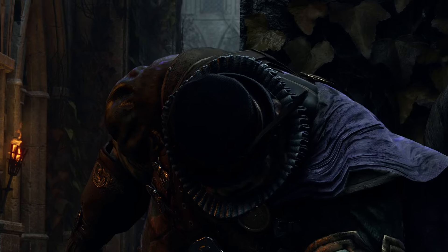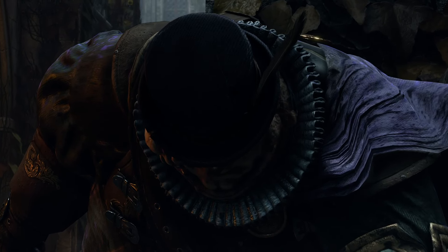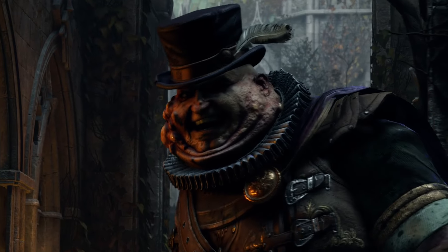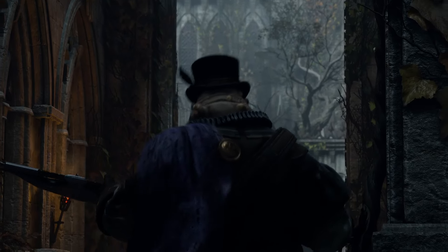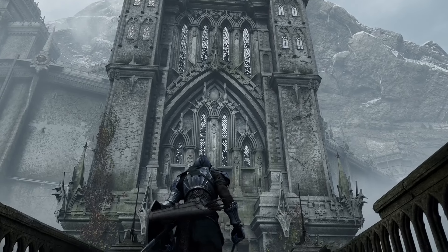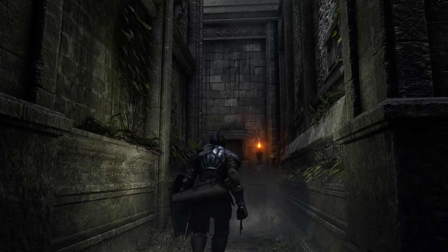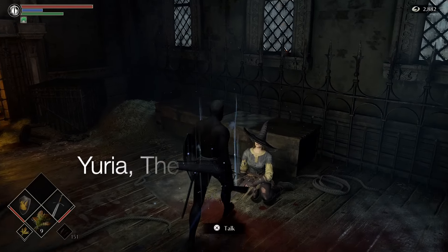The fat officials of Boletaria are more than just obese demons with black toothed grins and a morbid sense of humor. They are in fact keeping a precious secret from us — a secret locked away in a tower, secured by a hidden alleyway of locked gates. That secret is Yuria the Witch.